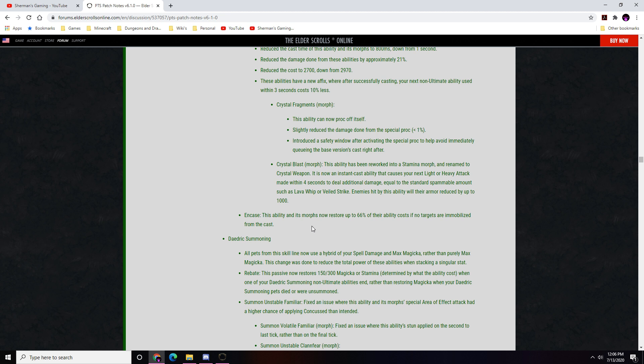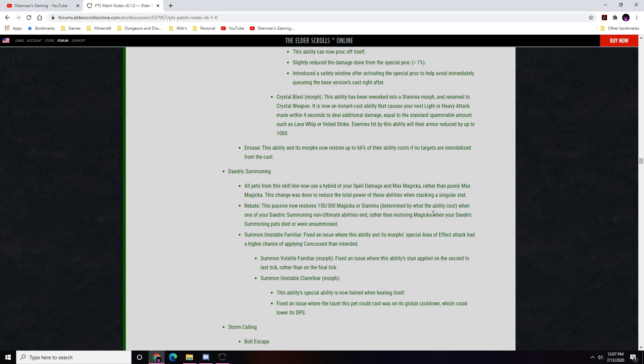Daedric Summoning: all pets now use a hybrid of spell damage and max magicka rather than purely max magicka, reducing power when stat-stacking. The passive now restores 150–300 magicka or stamina based on ability cost when a non-ultimate Daedric Summoning ability is used, rather than when pets die or are unsummoned. Unstable Familiar fixed: special AOE attack had a higher concussed chance than intended. Volatile Familiar fixed: stun now applies on the final tick. Unstable Clannfear special ability healing is now halved on itself; taunt was on the global cooldown — fixed.